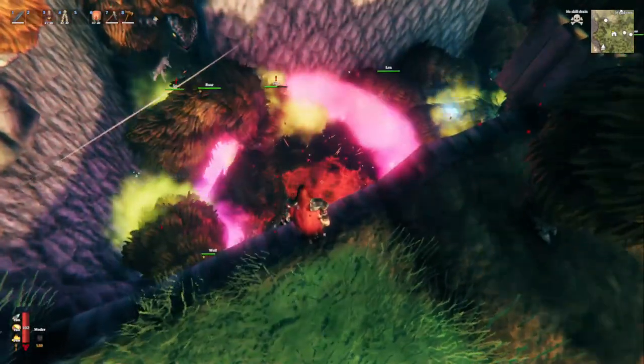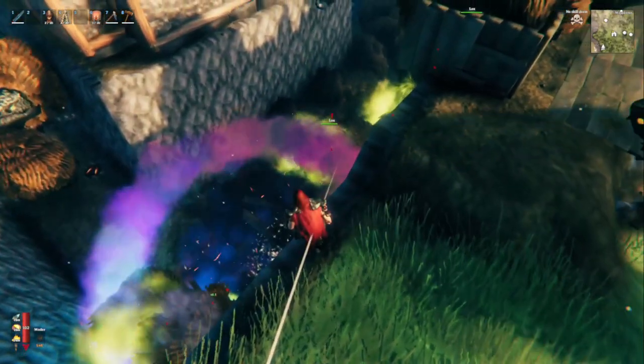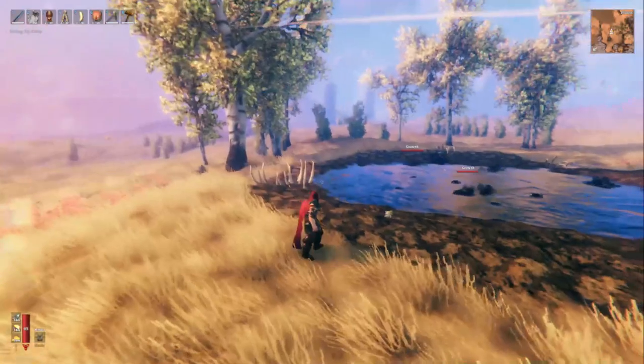If you don't already know, Eithr can damage tamed animals and structures that aren't made of iron or black marble. With that knowledge at hand, we are ready to exploit it.